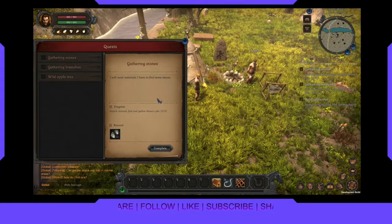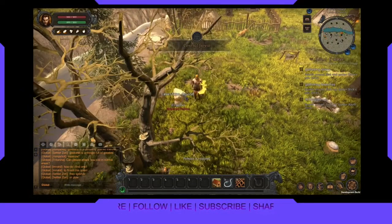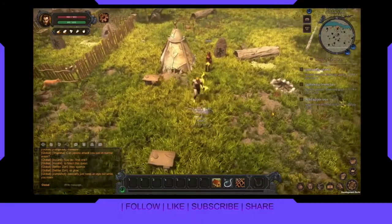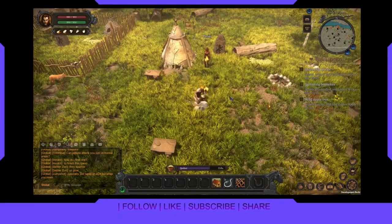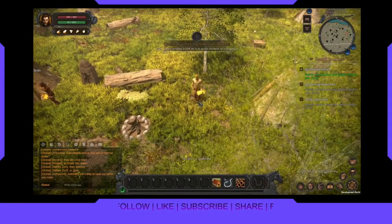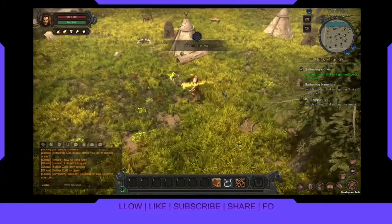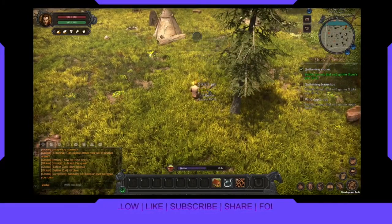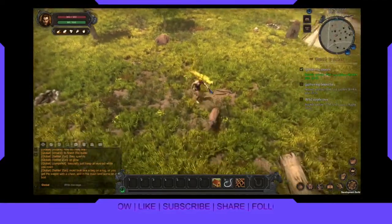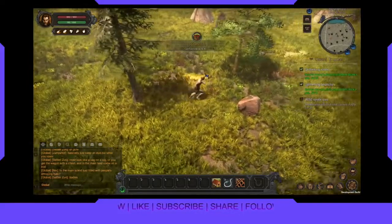I will need materials — I have to find some stones, which I've already done, but let's do it again. I need a pickaxe to do that, but there are stones on the ground somewhere. Like right here. Give me stones. We need more stones. We got stones. Now we need some branches. If I wasn't blind I'd probably see — oh, sticks! That counts as one gathering of sticks. Seems a little choppy right now for some reason. Wild apple tree — we just did that. I knew I should have waited. What a noob.